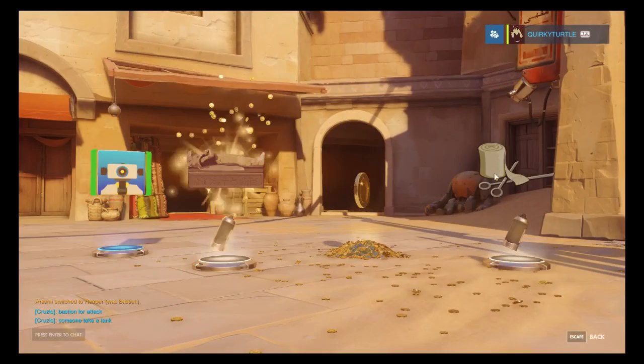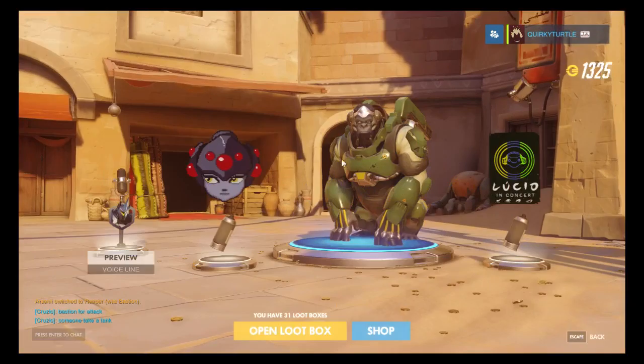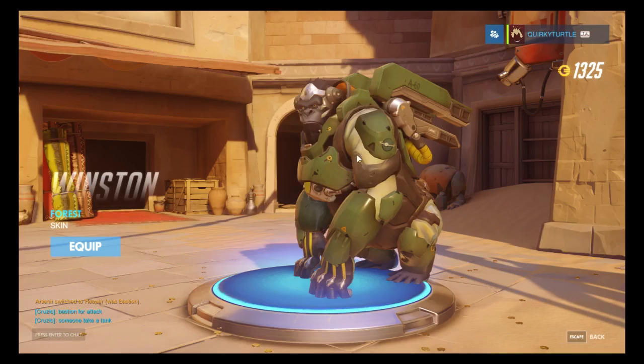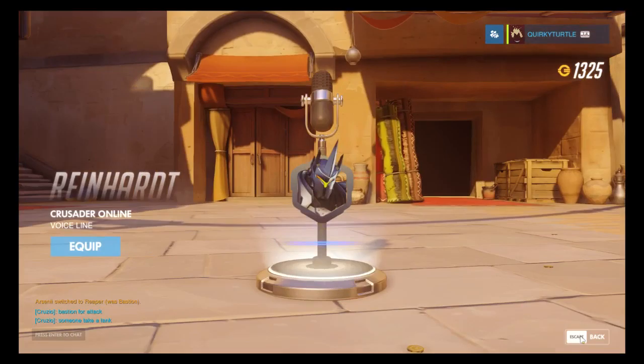More gold, some bandages, player icon - nothing that good. I like the Foxton Winston one better, but I don't really play Winston anyway. Some Lucio stuff - spray and a voice line. I do like Lionheart, so let's equip that.